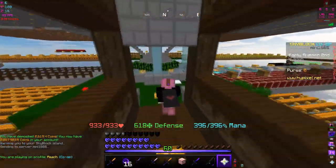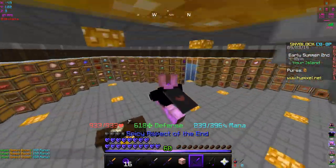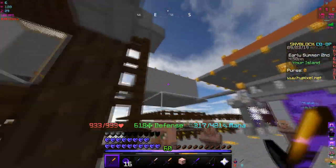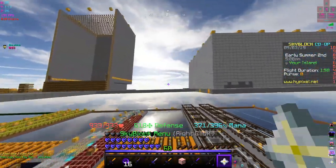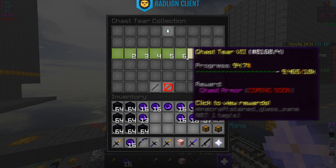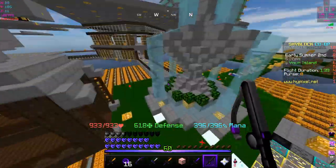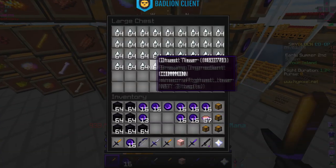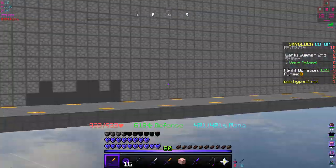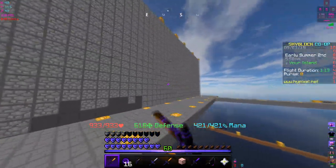The blazes are set up to get more blaze powder so I can turn enchanted ender pearls into enchanted eyes of ender and sell aspect of the end swords. Not a lot of people have them and they still sell for a high price. We also have four ghast minions set up — I already got the silver talisman collection, but I'll keep collecting just in case ghast armor gets released. A stack of regular ghast tears sells for 1,280 coins. With 19 minions stacked up you could make a lot of bank.